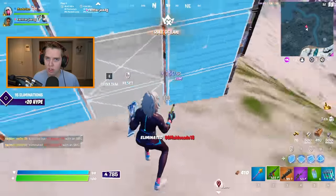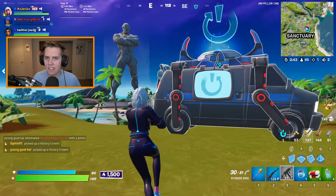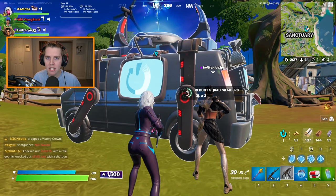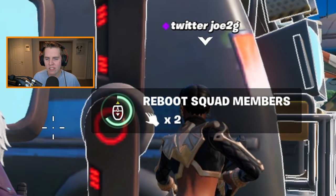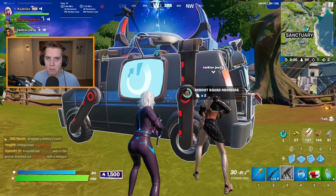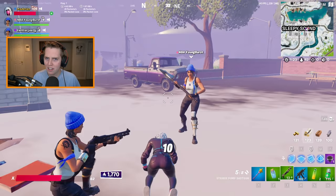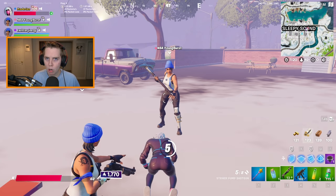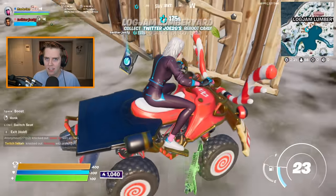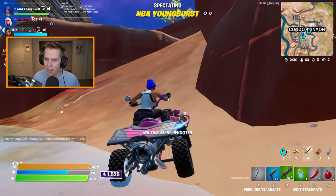Not all of the reboot van changes were nerfs. They made it longer for one person to reboot, but in Fortnite Chapter 3 you can actually speed up the reboot van process by having another teammate reboot alongside you. There's a little hand symbol next to the reboot sign showing how many people are rebooting at once — the more people rebooting at the same time, the more it cuts down the reboot time. This also works for reviving: the more people that revive you at once while you're knocked, the quicker you come back up.